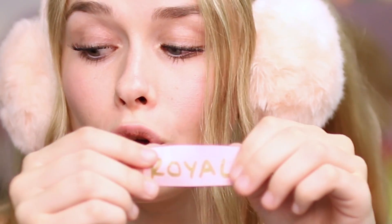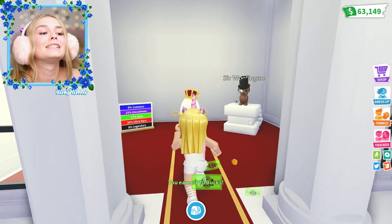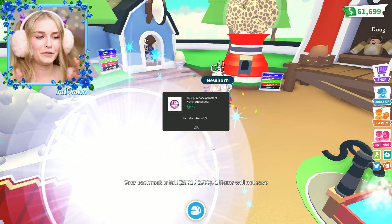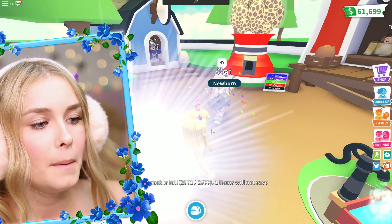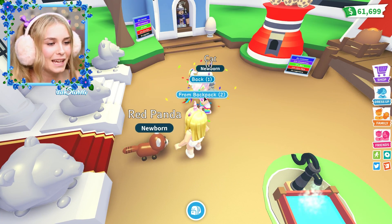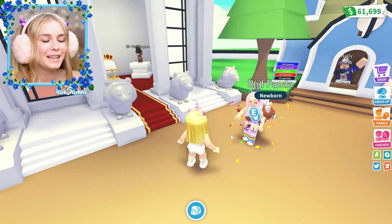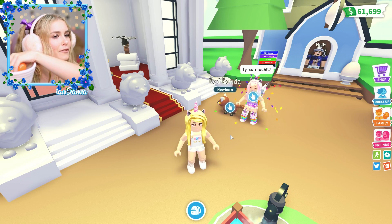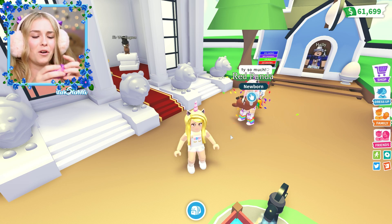Let's see what is next - another orange egg. We open it and it's a royal one! It's daytime again so we can see. We've got a royal egg and it's time to hatch it right now. What is it - it's a red panda! It's so cute. Let's give her the red panda right now. I love the red panda - it's actually really cute. She says thank you so much.